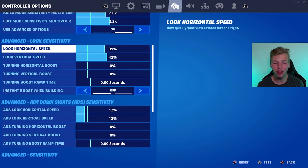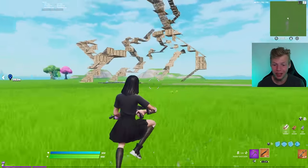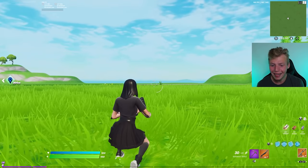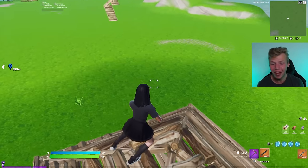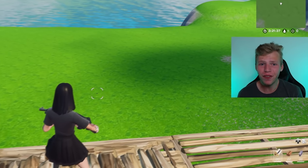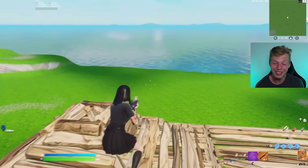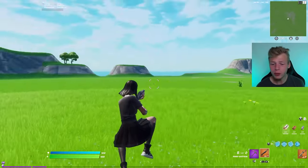Moving on to my look sense: I'm on 39% look horizontal and 42% look vertical. In general I prefer a higher look sense for running around — it feels smoother and more natural. However, the main reason for this look sense is shotgun aim and close-range aim where you're not ADS-ing. Because of how fast Fortnite is nowadays, you often don't have time to ADS — you have to come off a build and shoot right away. A faster look sense makes you way more likely to be inaccurate on those shots, and it's also harder to non-ADS spray with an SMG or AR. So even though navigating the map can be a little slower, the pros of a lower look speed heavily outweigh the cons.